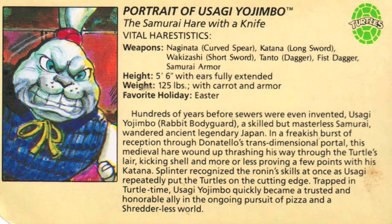For the sake of clarity, I suppose the first thing to address is Usagi's name. Usagi Yojimbo, which translates from Japanese to Rabbit Bodyguard, is actually the title of the comic that the character whose name is Miyamoto Usagi comes from. The comic is a creation of Stan Sakai, and was actually the first character not created by Mirage to get a figure in the first turtle toy line.